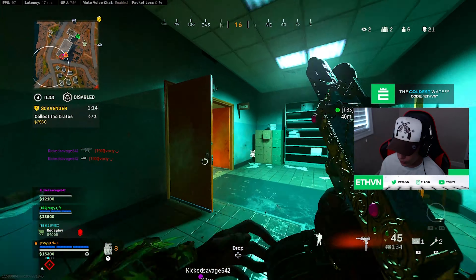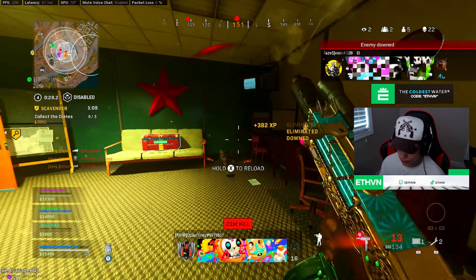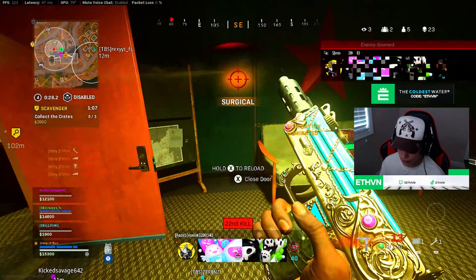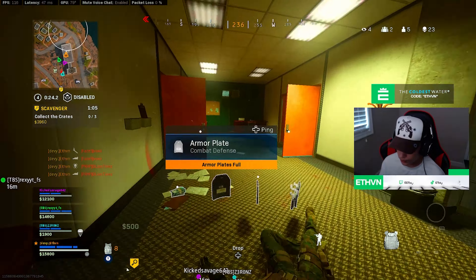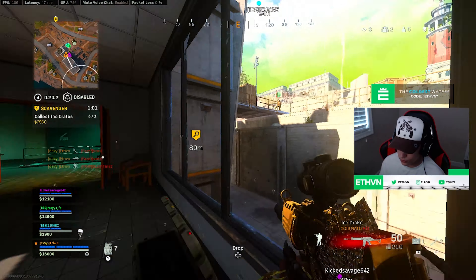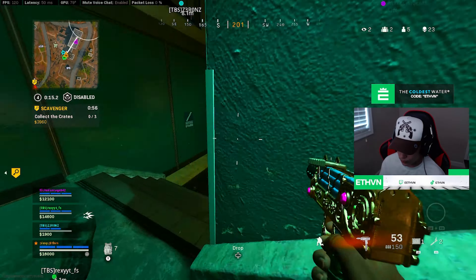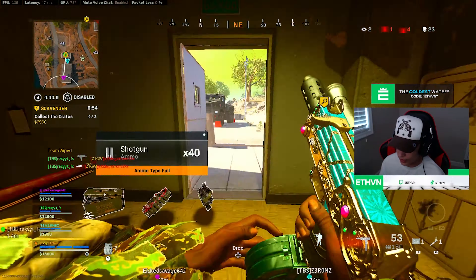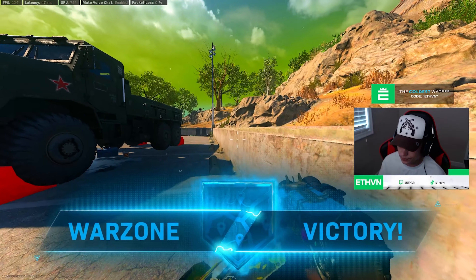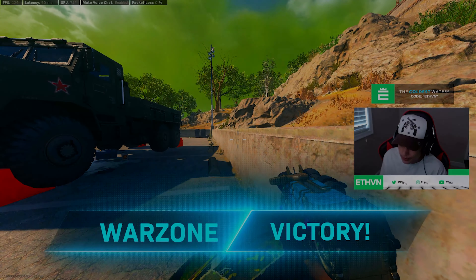I wonder if this guy was getting held and he was using DMR — probably ground loot. I know Swag uploaded one of those videos. I forget there's other contracts besides bounties. I like how my team's together, bro — this is a stable team. I like this team. I'm probably gonna get killed from behind here.